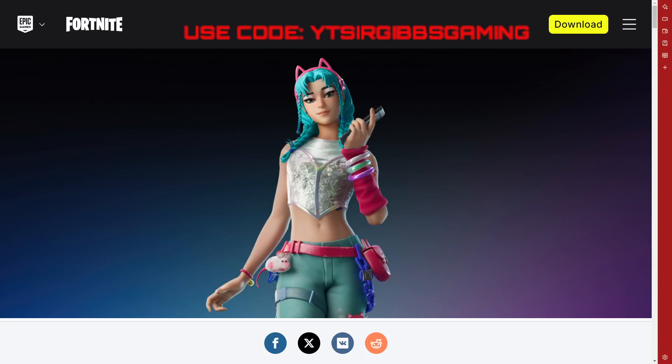Hey guys, it's Sir GibbsGaming. I'm bringing you another video today. We're going to be talking about how to get this skin today. Today is 8-16-2024. Make sure to hit that like, notification, sub, and comment down below. Use the code itemshop YTSirGibbsGaming — no spaces, and it doesn't have to be capitalized either. Anyways, let's get started.